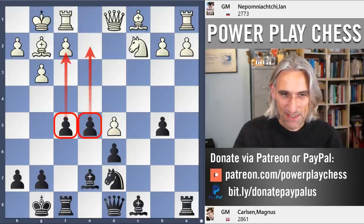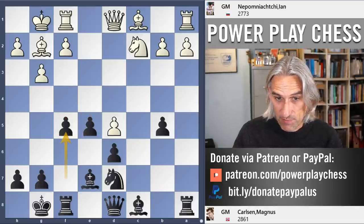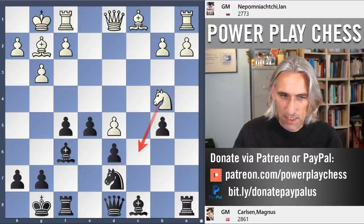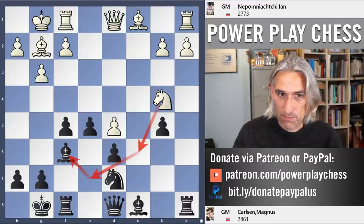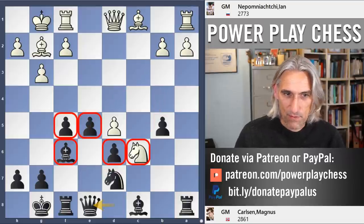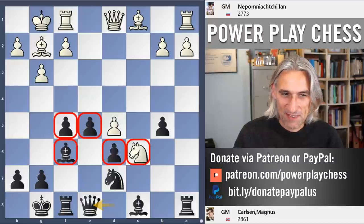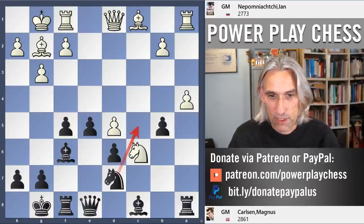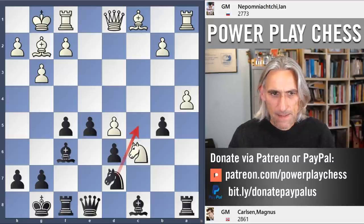Nepo continues with his plan: Knight b4, Bishop f6 — getting it out of range of the knight but also placing it on a superb diagonal — then Knight c6, and the queen steps out of the way. That knight on c6 looks quite nice, but look at that beautiful pawn center for black. Then a4, so Nepo is trying to open things up.